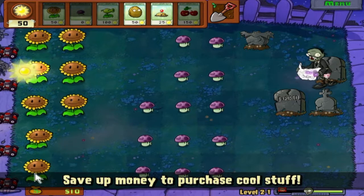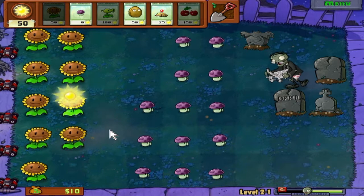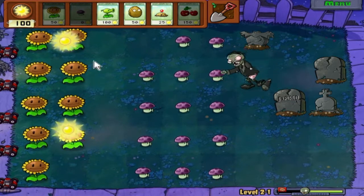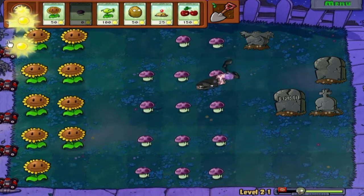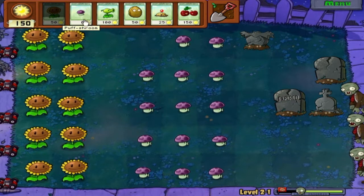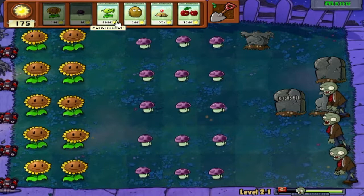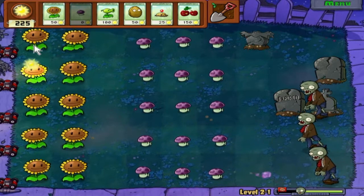Money is a big part of this game, and right now we don't have a use for it. I don't actually believe until the next world will we have a use for money. You should just save your money. And by the way, here's a newspaper zombie. You can just replant things if they eat them, so don't worry about that. What I was saying about money is that you can use it to buy things later in the game at Crazy Dave's shop, but we are not there yet.